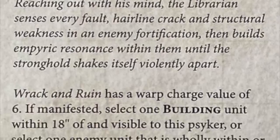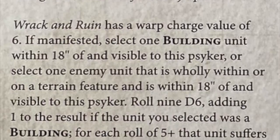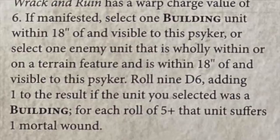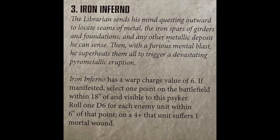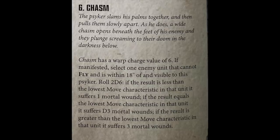Rend and Ruin is worth a mention - roll 9-plus and on a five-plus you get a mortal wound, or four-plus versus a vehicle, but targets must be wholly within terrain. You'll get roughly three or four mortal wounds on a unit. It's okay, but it doesn't offer any new mechanics so overall the psychic discipline isn't that great.